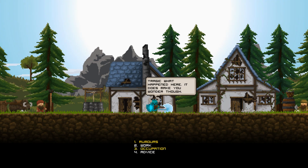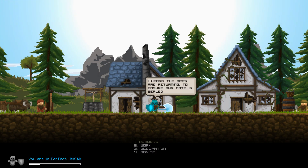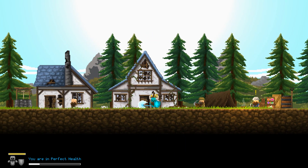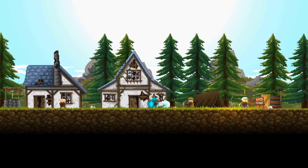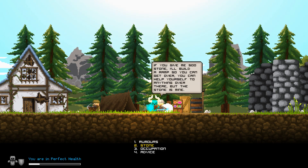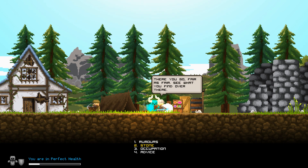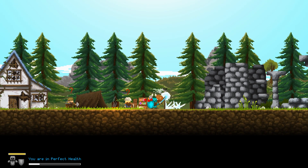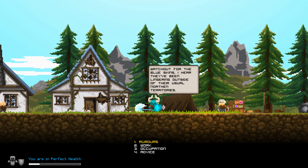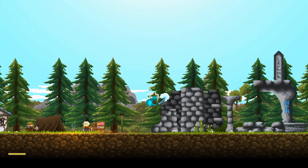Tragic, what happened here — it does make you wonder though. Greetings Ken, I can't seem to get over that wall there — I need some stone to help get over. Alright, give me some stone and I'll build a ramp so you can get over. You can help yourself to anything over there but the stone is mine. Fair as fair. Any rumors? Watch out for the blue skins — I hear they've been lingering outside of their usual northern territories. I ain't scared anymore man.